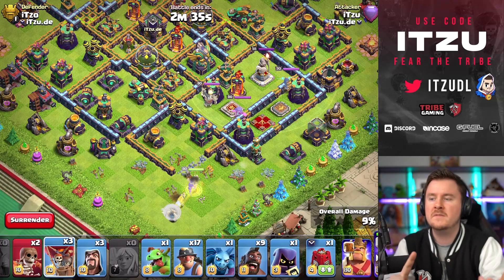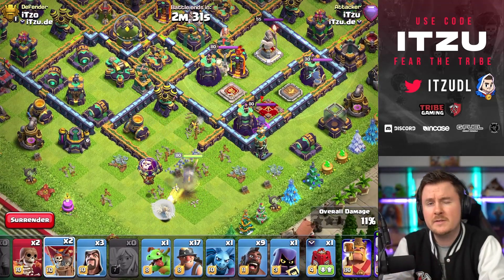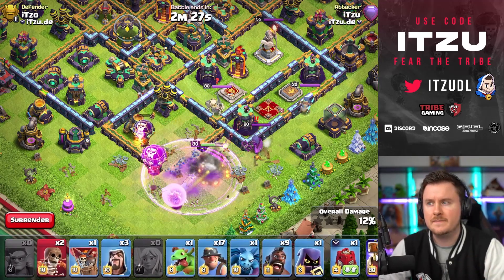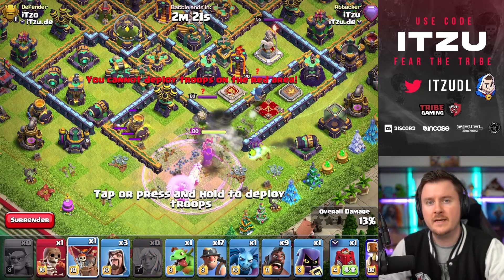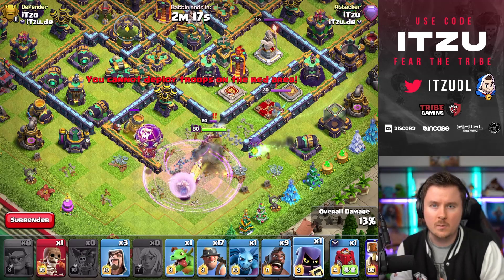Spring traps, giant bombs, skeleton traps, tesla, and so on — most of those traps are on the other side of the town hall, which makes life for a hybrid not that nice. So what we're doing instead is a different approach: we're going to charge that multi-inferno tower — that's our main goal.